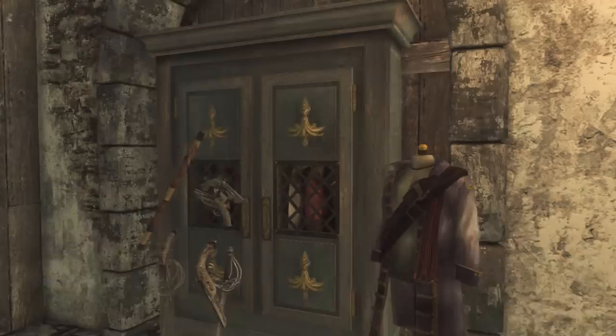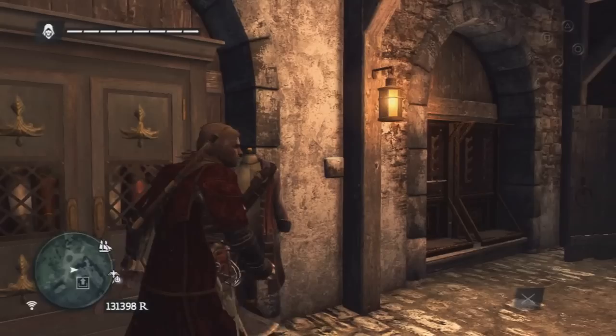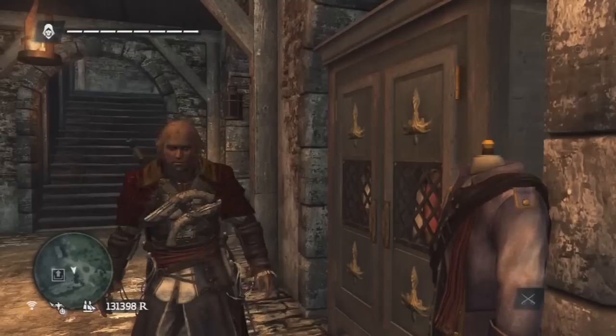The next one is the crimson cloak outfit, which I think you can buy for about 1,500 Reals — the currency or whatever. It's basically like a royal sort of pattern cloak thing. A bit unusual for a pirate to wear, but it's a pretty nice pattern. I don't really use any other outfits other than the original one, but if you fancied it you could wear it. It's a bit too royal red, if you know what I mean.